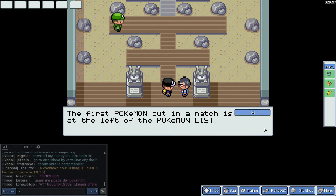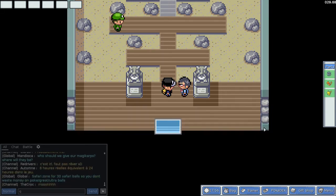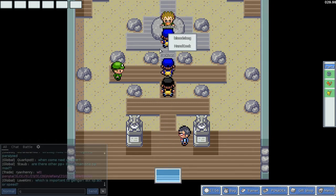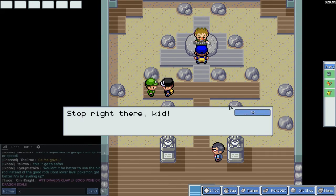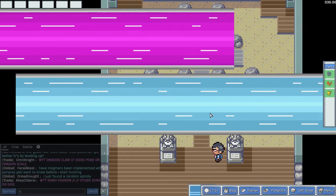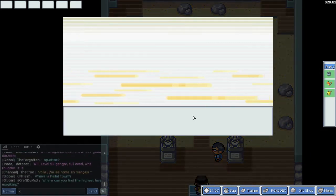The first Pokemon out in a match is at the left on the Pokemon list - so at the top. What's with this guy's username? Can't they pick something that's safe for work? I guess we could just go fight Brock, but I'm gonna fight this guy first. I really shouldn't have my level 3 Pokemon out there at first.